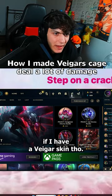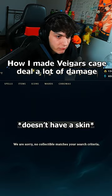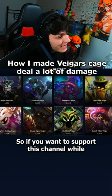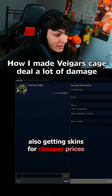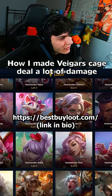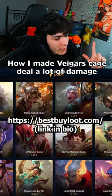But before I play it in game, I want to see if I have a Veigar skin. If you want to support this channel while also getting skins for cheaper prices, you can use code CANON10 for 10% off all your purchases. I also put the link to this website in the description or comment section.